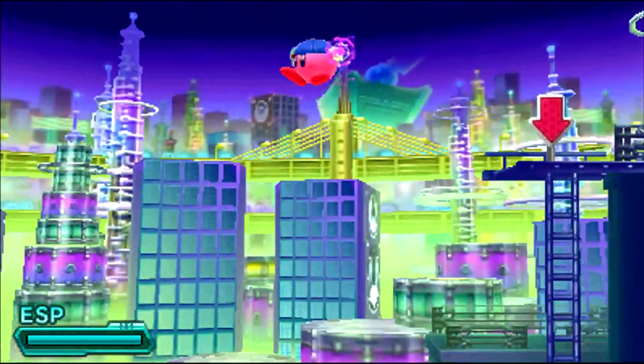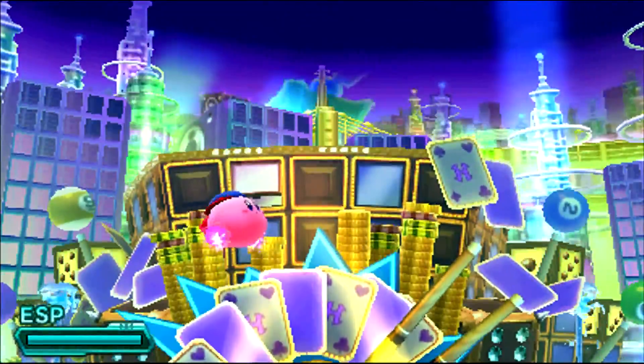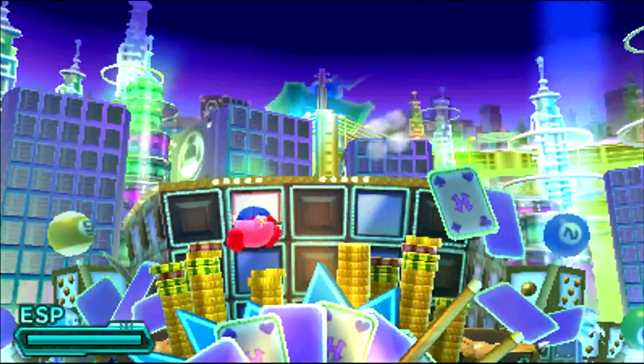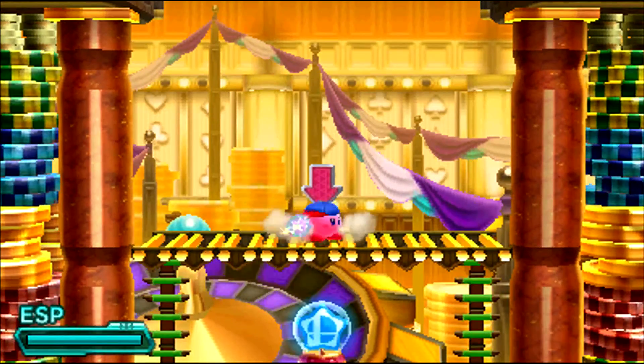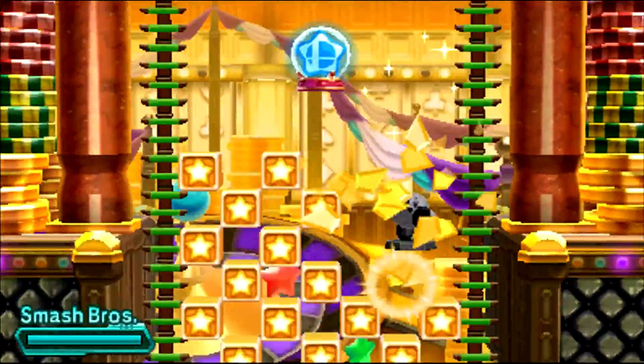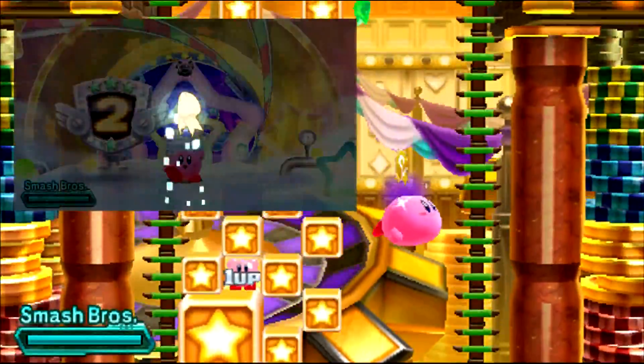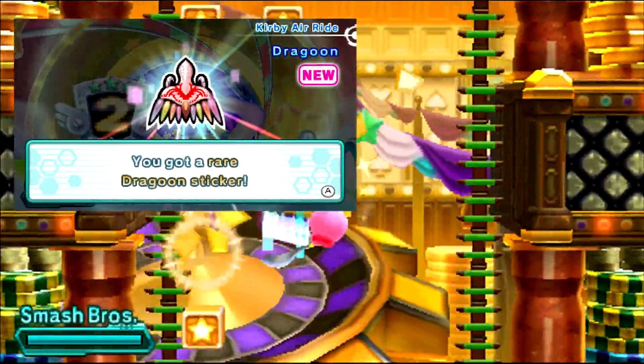World 5-2 — the most ridiculous thing that I had to actually look up. There is a secret room above the casino, and I had no idea why they had this here, but it contains a Smash Bros orb, so that's really nice. And we want to go and just grab our rare sticker right there, which will give us a Dragoon sticker.